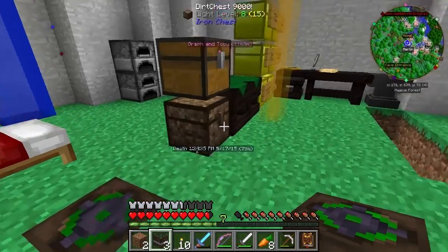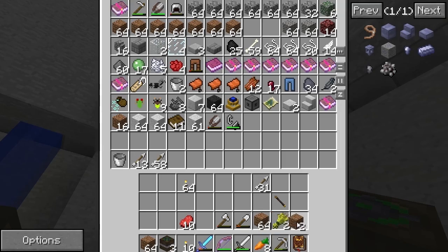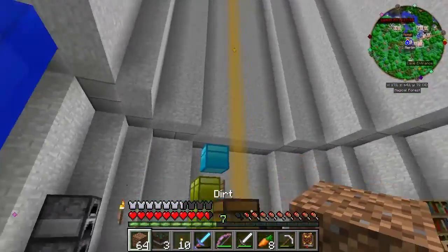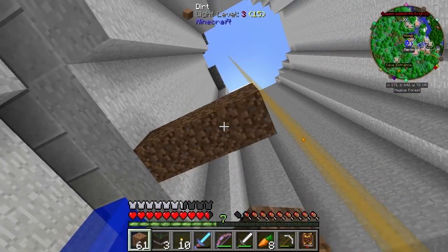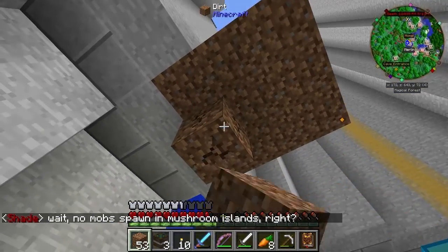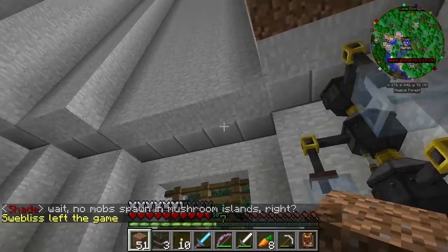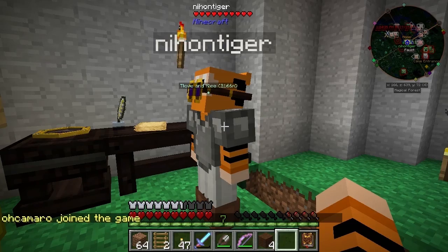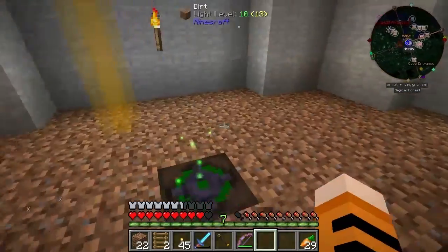We can go ahead and use that. Let me grab some dirt - I'm going to try and set up the floors here using dirt, because we're going to use the Wand of Equal Trade to do this once we're done. We've got to get all of this filled in here. I'll take a break and be right back once we have all this set up, and I'll see if I can find some birchwood too - I'm missing birchwood. Alright, we've done it, we've got everything all set.